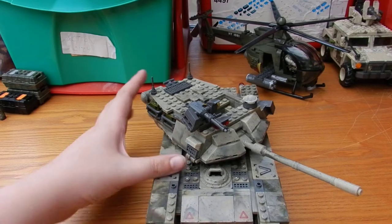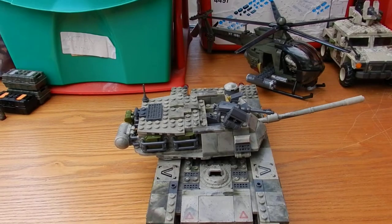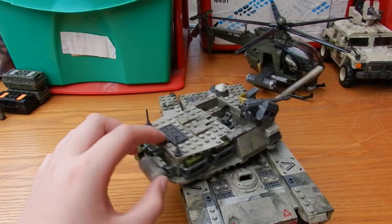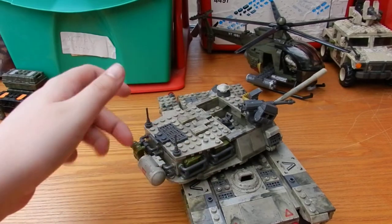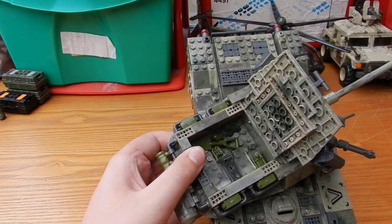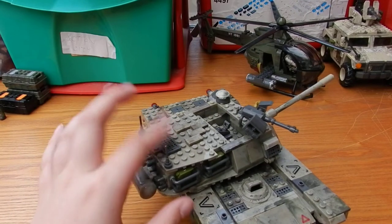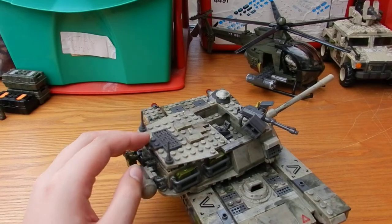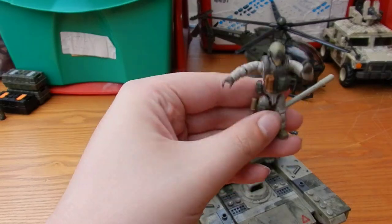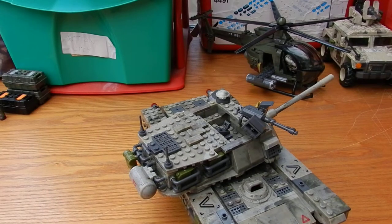There are some nice details all along the tank, such as gas canisters on the side, a backpack and another tank accessory on the back, and gas canisters on the other side as well. A great feature is that the rear opens to reveal an accessory storage area — that's where the rest of the accessories are stored. This means you can store a figure's accessories within the tank, since you need to remove the vest and fire strap to put a figure inside.